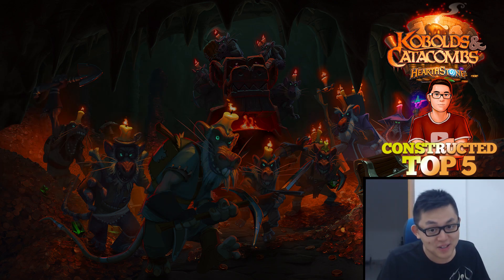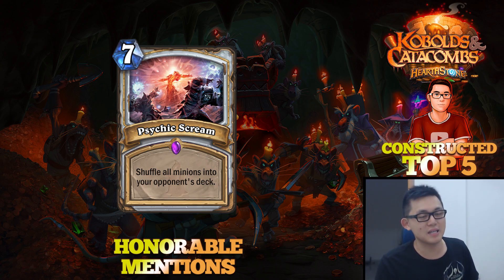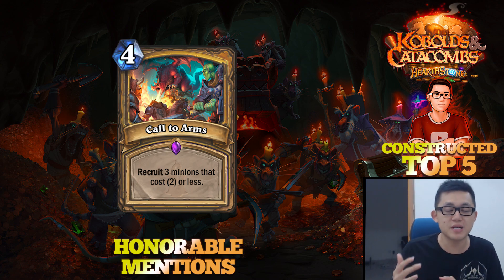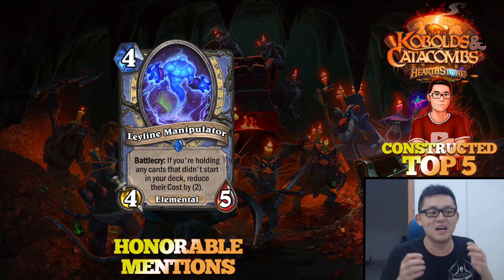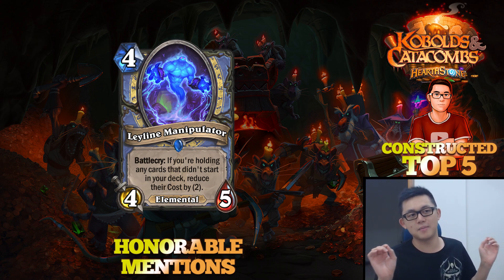Before we get to our final card, we have some honorable mentions. We have Psychic Scream for Priest — a very good AoE card that's better than Twisting Nether and also cheaper, going to see a lot of play in Control Priest. There's also Call to Arms, which is going to be a really powerful Paladin card — for 4 mana, you get 6 mana worth of stuff, and it gives reason to play cards like Dirty Rat. And of course, the Ley Line Manipulator — a 4-mana Yeti for Elemental Mage that reduces the cost of your Discover cards and even cards that don't start in your deck, like Pyros.